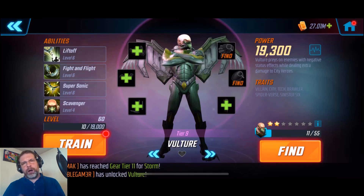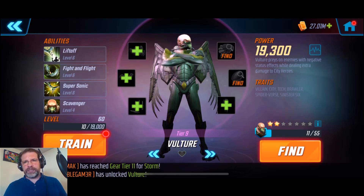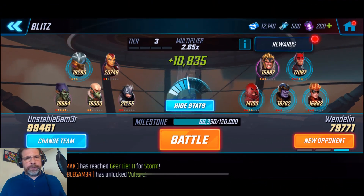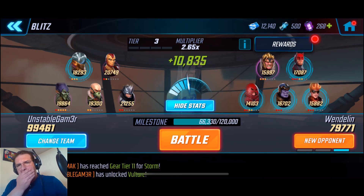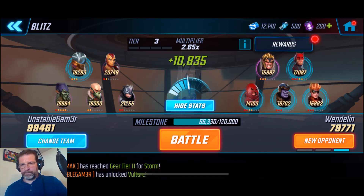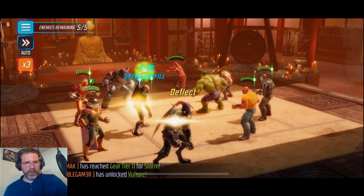So we're going to go ahead and take him now into Blitz and take a look at his animations. Blitz just started, so the power level is pretty low right now, but we'll see what he looks like and how the whole team really comes together. So let's jump over there right now. All right, and here we are - we're in tier three right now. Here is the full Sinister Six team, and we're going to go ahead and look for some city heroes here.